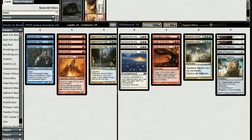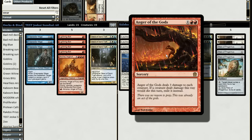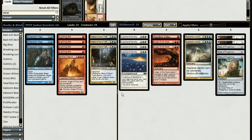The rest of the Jeskai sideboard runs Wear/Tear, Relic of Progenitus, and Anger of the Gods, since the deck is slower and has more problems with fast decks. However, Anger of the Gods doesn't work with Mimic Vat because creatures are exiled instead of going to the graveyard, so you don't get the imprint trigger. There's also Rending Volley against Splinter Twin.